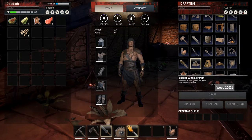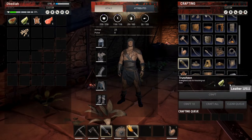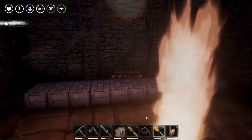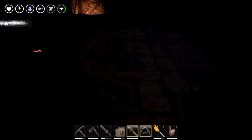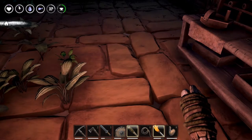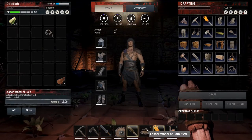I'm going to go ahead and gather up all the materials. We should have everything we need to build these things, though we might need more leather. Let me get these things crafted up. Alright guys, so we have the truncheon made. The bindings are in my other hand — weird. And we've got the lesser wheel of pain.